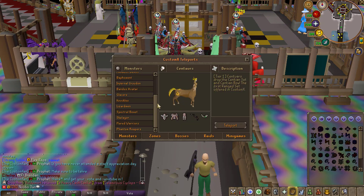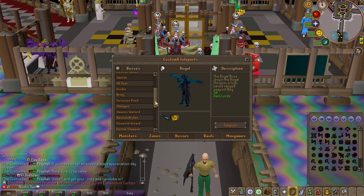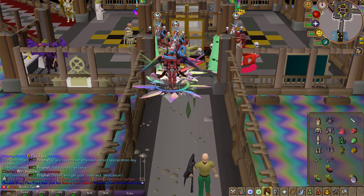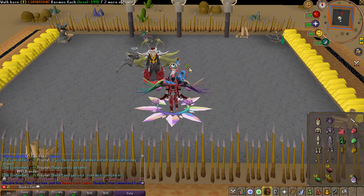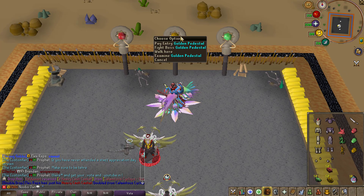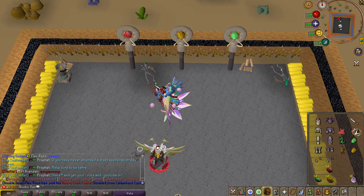A brand new boss has also been introduced to the game. If we check out the boss teleports and scroll all the way down to the bottom, we can find the Calamitas Cyclops. Teleporting to the zone, you can instantly enter the boss area. There are three pedestals here and you have to give a crystal to each pedestal in order to activate the gate.